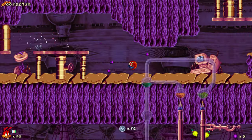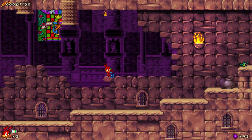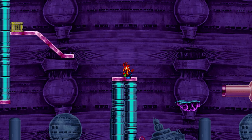Spaz is the red rabbit, brother to Jazz and sidekick. He has a double jump and also has the best idle animation.